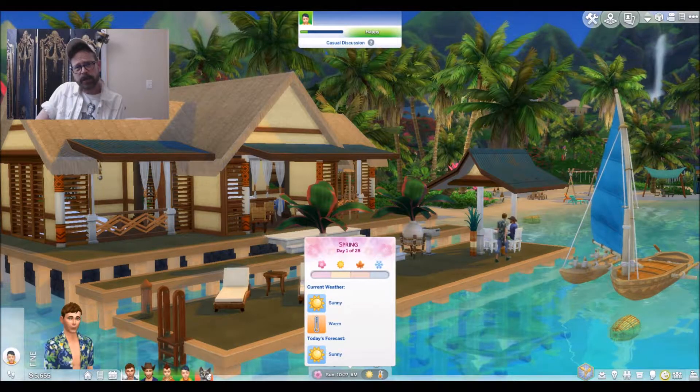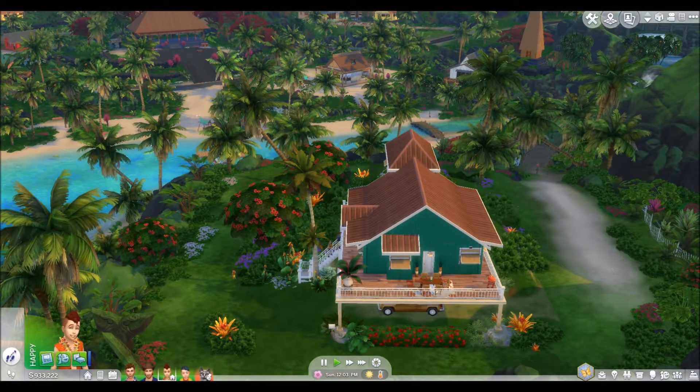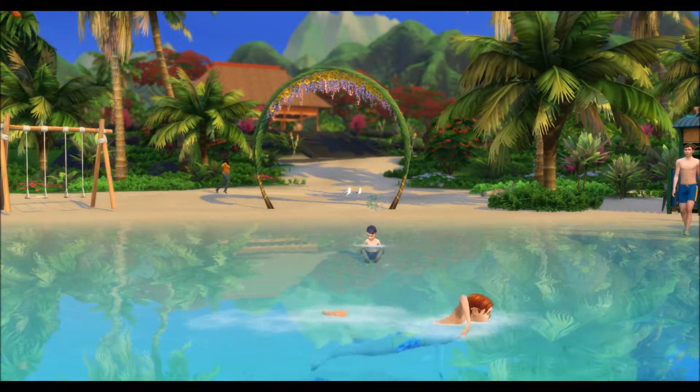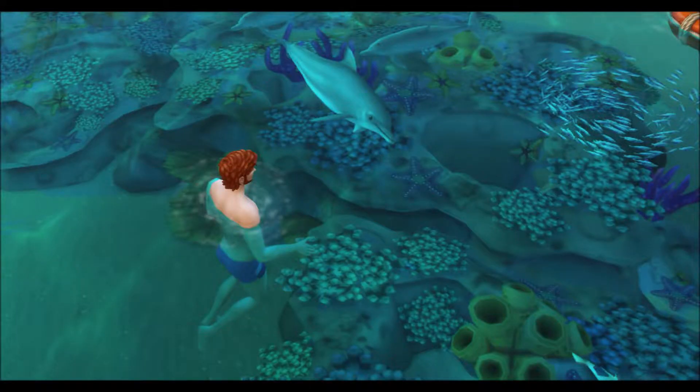To start, the features contained within the pack do check a lot of fan request boxes: a small town tropical island setting, open water swimming with snorkeling, a sort of scuba diving, and a variety of sea life including interactive dolphins.